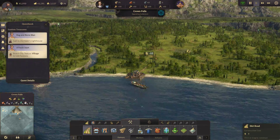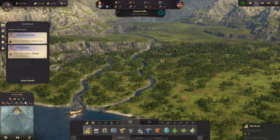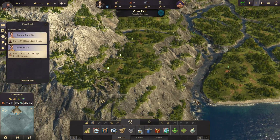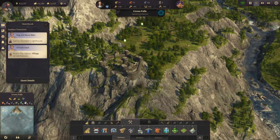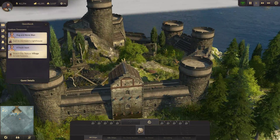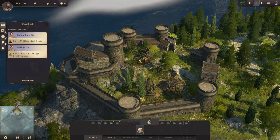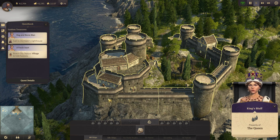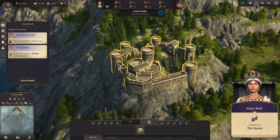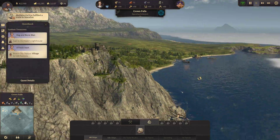We've got so much room on this island. We have quite a bit of room to build. Oh, what is this? I didn't see you before. It's like an old abandoned fort up on the cliff side here. King's Bluff. Interesting.